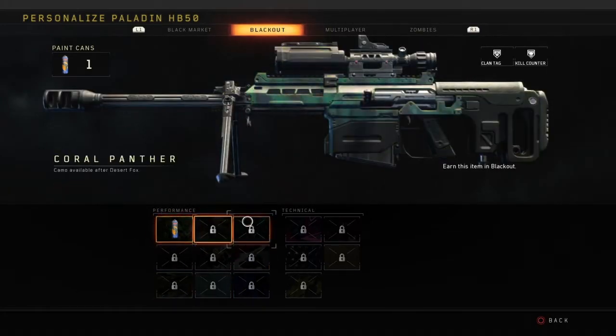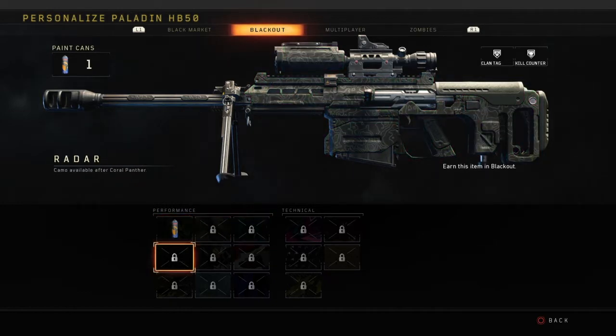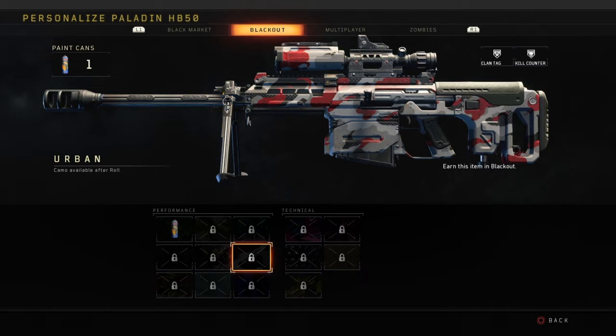Here are all the camos you can get. You can get Grassland, Desert Fox, Coral Panther, Radar, Roll, and Urban — which is from MW2 — which looks pretty sweet.